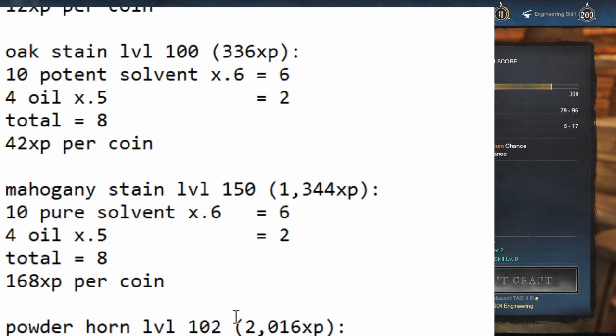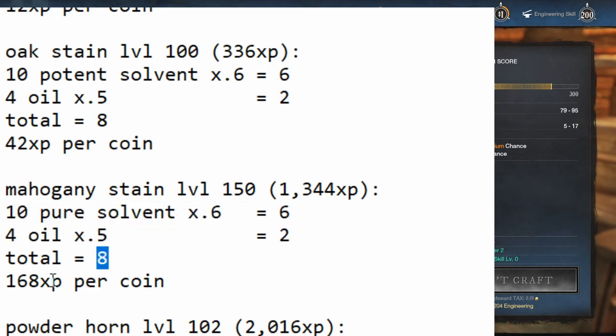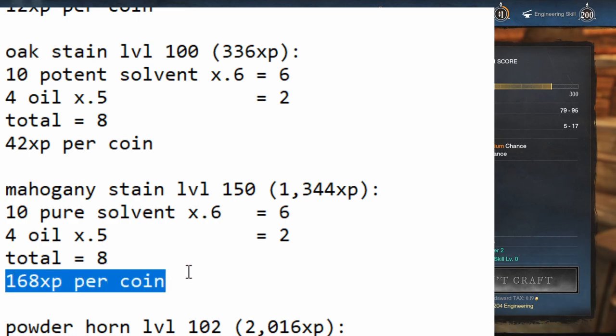Mahogany stain is definitely the best one in the game — it's so crazy. Once you hit level 150, you unlock mahogany stain. At current prices it's the most insane: 1,344 XP, using 10 pure solvent and 4 oil. These prices vary a lot, but at the current averages on my server it's about 8 coins per batch, which is 168 XP per coin — which is a lot. So once you hit 150, that's probably your go-to.